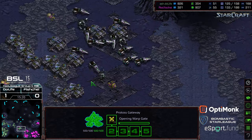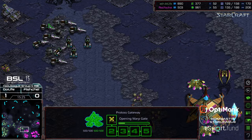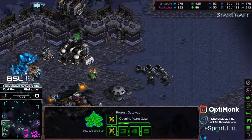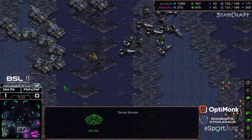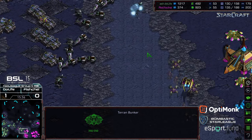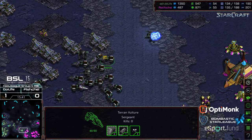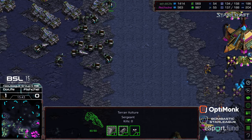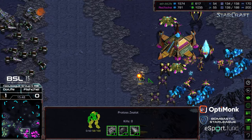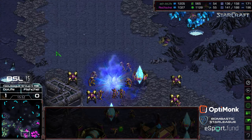Fisheye needs to get a move on with those troops, as Do Life is pressing into that natural expansion spoke, threatening both the third base and the natural. This is why this map worried me — it just feels like a textbook map for Terran slow pushes. Plus-one armor is about to finish, plus-one weapons is there, and the front gateway is being taken out to open space for troops to defend.